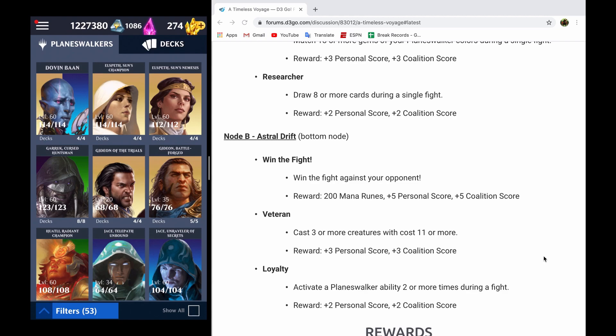Per the usual, I'm going to go ahead and show off the deck that I'm using, and then I'm going to go over the node, and then I'm going to go back over my deck, why I made the choices I made, and then I'm going to get into deck building. So how would I go about building a deck for this event if you cannot build the deck that I am showing off?